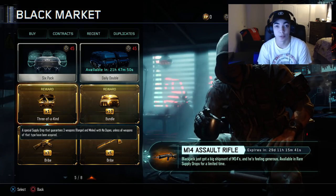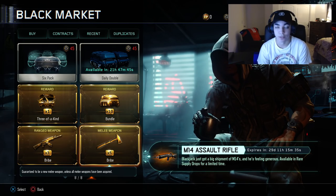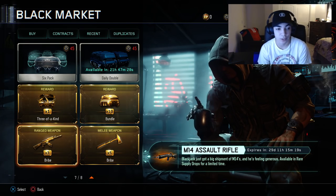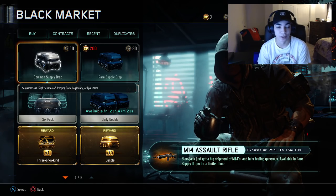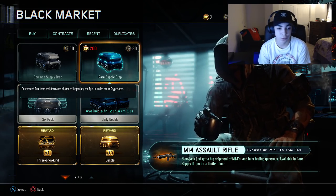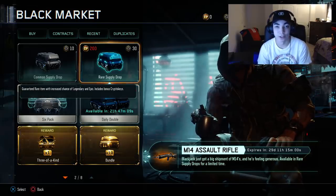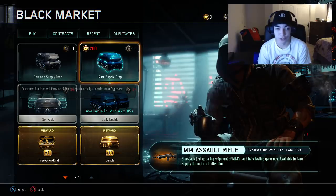What I'm going to be doing for today's video is opening up some supply drops and hopefully getting that new sniper. As you guys can see I have a bunch of bribes right here. Out of all these bribes I can only get five ranged weapons and there's six ranged weapons I don't have, so there is a possibility I might not get the sniper, but I really hope I do. I'll start off with the crypto keys and the supply drops and then go on to the bribes.